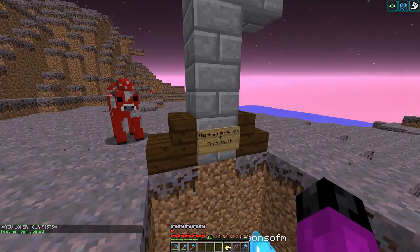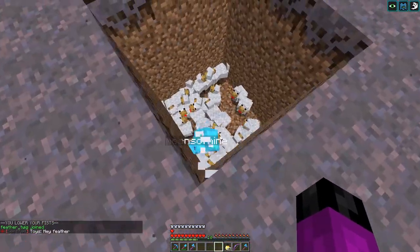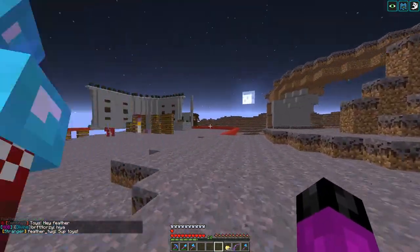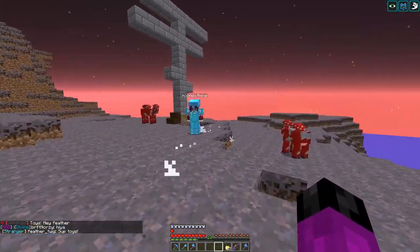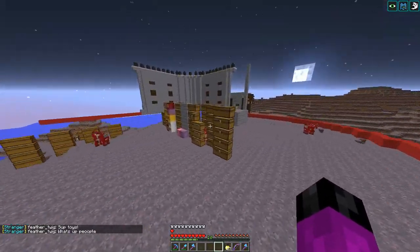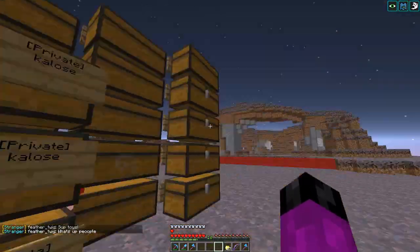We have a chicken pen made here by Nook for Moons, because Moons loves the chickens. We've got quite a few eggs in some of these chests. I just need to add you to the signs.